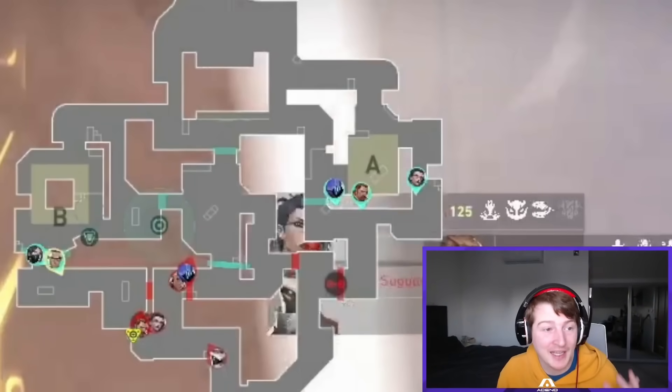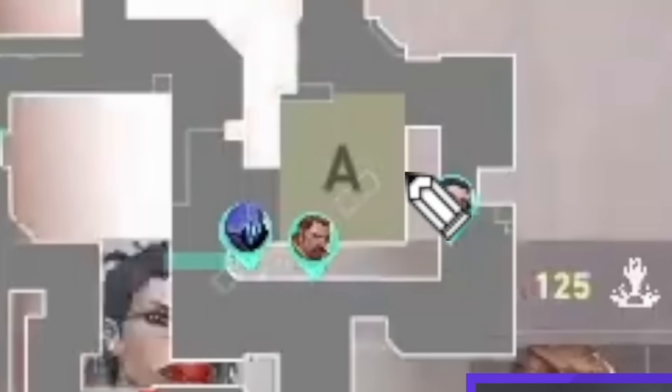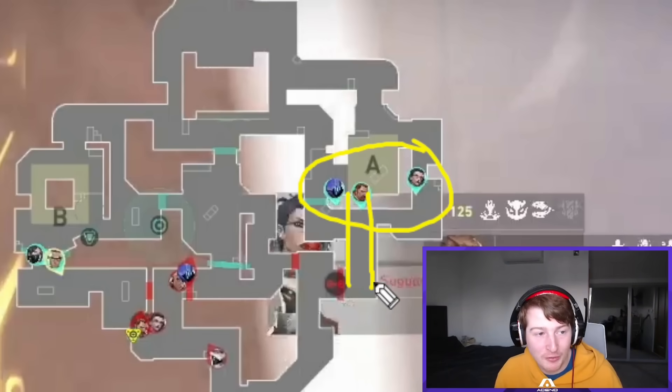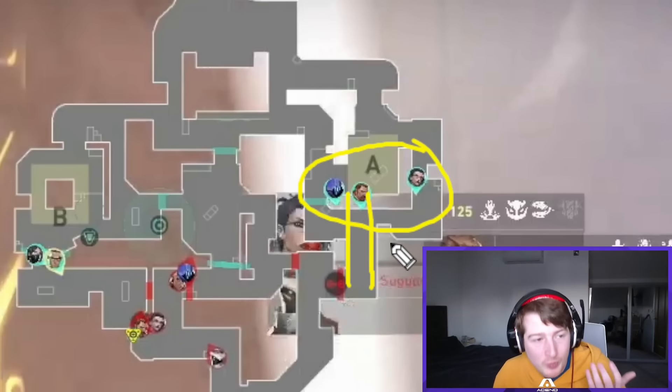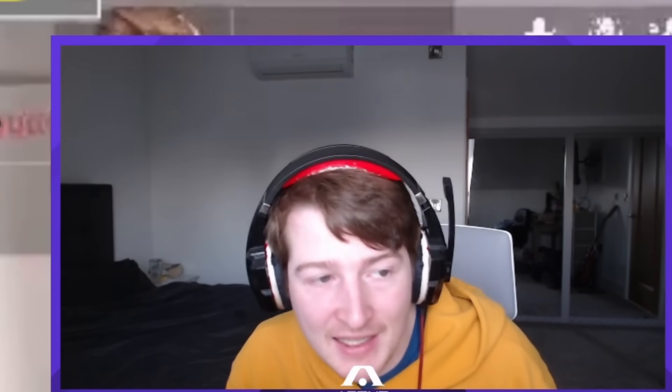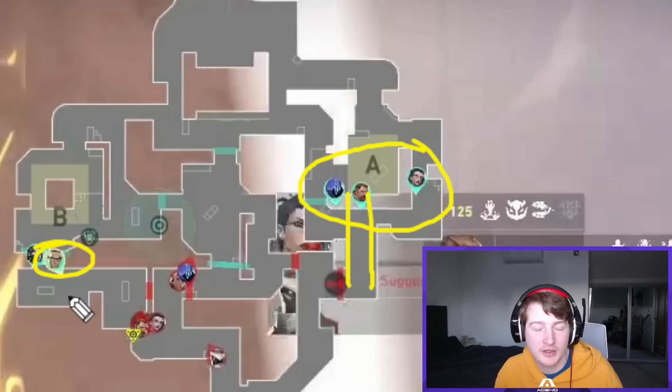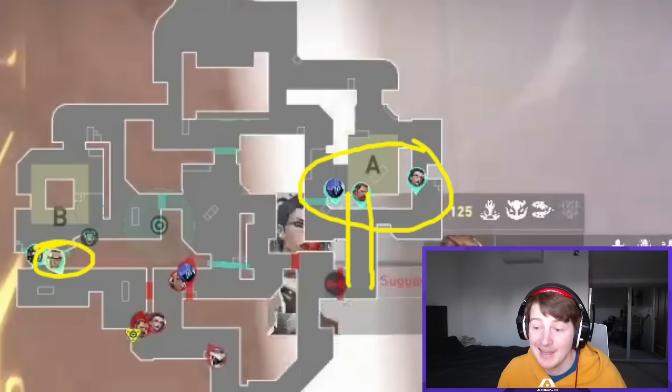You might think maybe they just didn't want to commit that many resources towards A, but that's not really true either, because a lot of their setups had three players over towards A with the Breach there ready to stun. But there's no Chamber set up on that angle to take control. Instead, Chamber was over towards B, and as you'll see in this round, even when against an eco, some of these B setups didn't always go to plan.